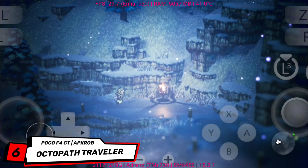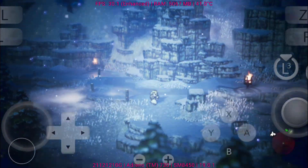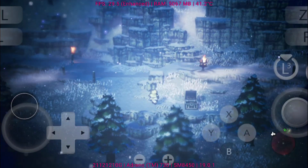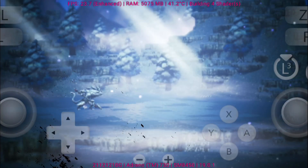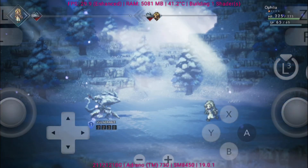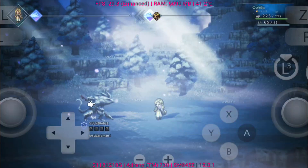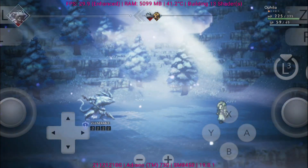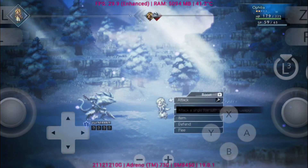Octopath Traveler is a stunning JRPG from Square Enix that stands out with its unique HD-2D art style — a mix of retro pixel characters and modern lighting effects. The game follows eight distinct heroes, each with their own story, abilities, and paths to explore, giving players a ton of replay value. On Eden Emulator V0.0.3, the visuals look sharp and vibrant, perfectly capturing that nostalgic yet modern style. Performance is solid, though some minor stutters can appear in busy towns or during certain cutscenes. Still, the turn-based battles run smoothly, and the music shines through beautifully.